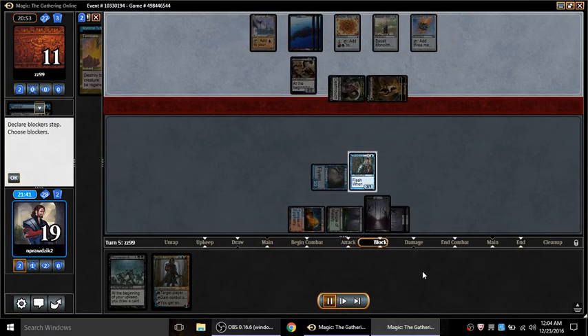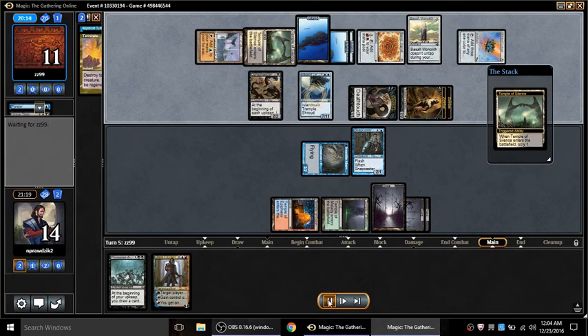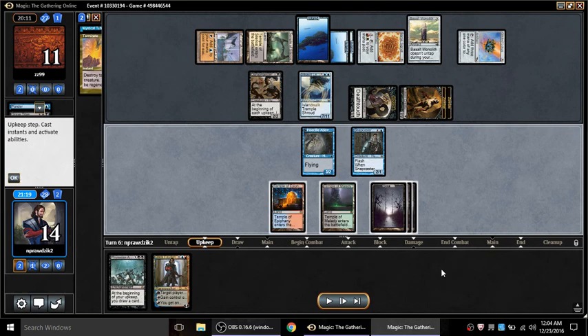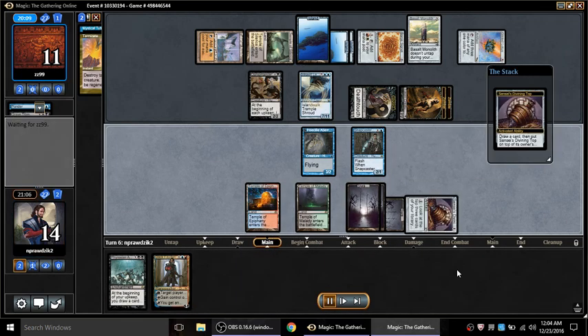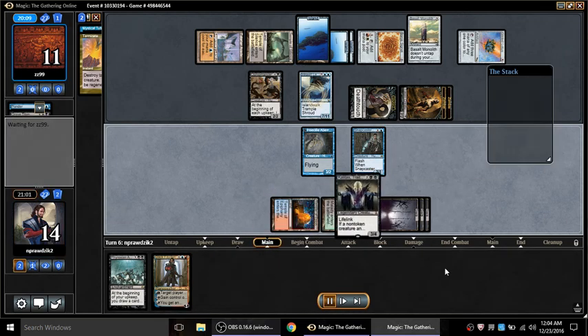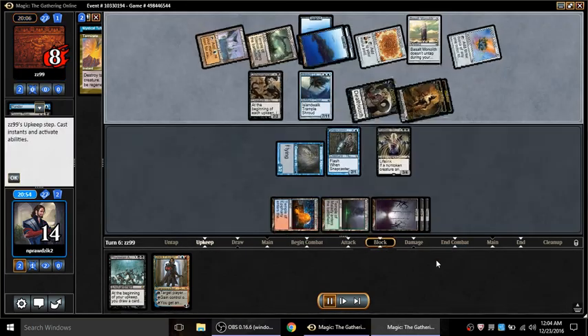I had access to pulling Grave Titan and passed it - wasn't feeling too happy about that. Then he plays Inkwell Leviathan. It's almost like he's playing Type One over there and I'm playing Legacy, so my Legacy deck is trying to beat his Type One deck.